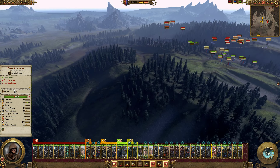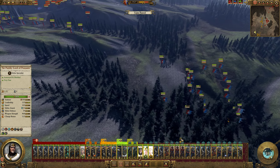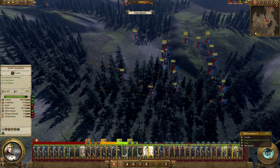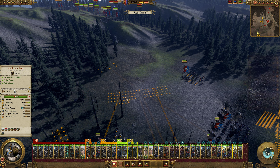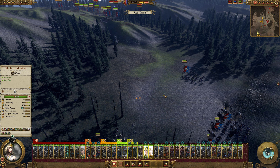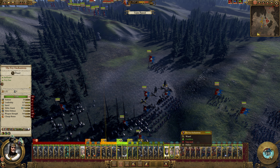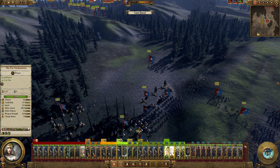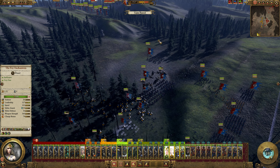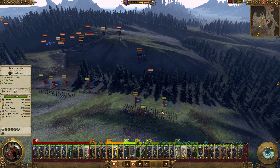The vampire reinforcements are coming. I need to pause and get a handle on things. I'm gonna get the Grail Guardians together along with the Enchantress and the Damsel, put together some groups, get the Foot Squires into a group. The vampires are approaching so we're gonna get into combat here sooner rather than later, which is fine with me.